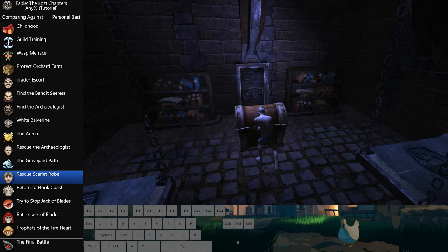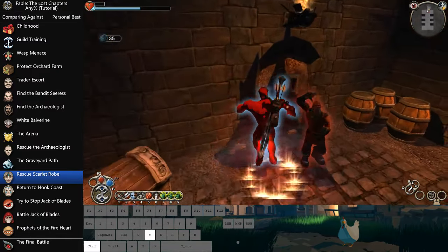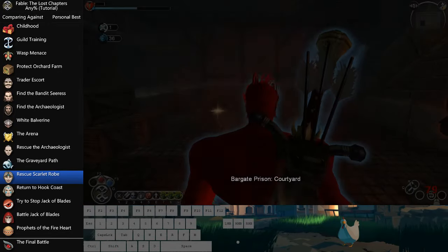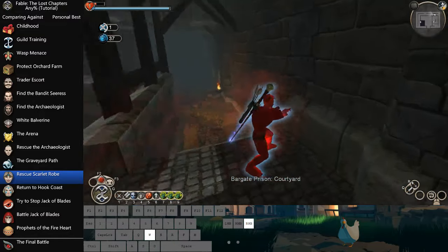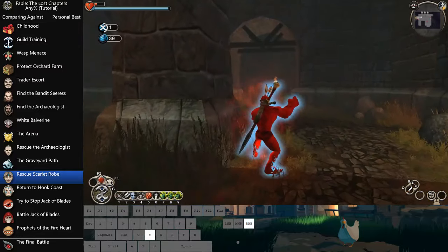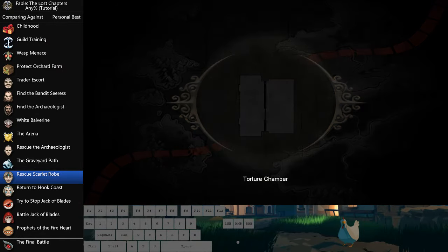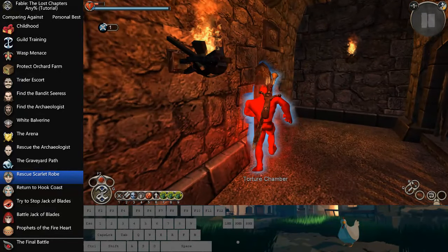Don't bother with any of the other chests in here, just with this one. Sometimes you'll need to Force Push that guard away from the door so you can actually target it. Sometimes this floor up there is really sticky and will kill your rushes. As soon as you enter this room, just hit your interact key once because you're automatically targeting the lever.